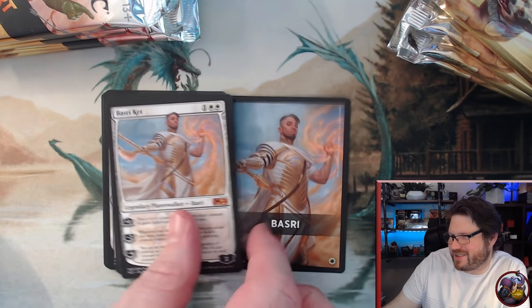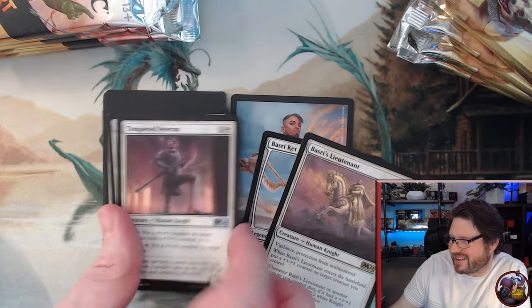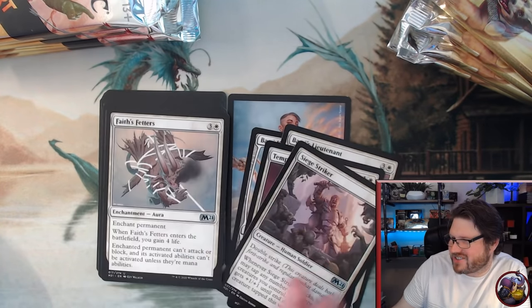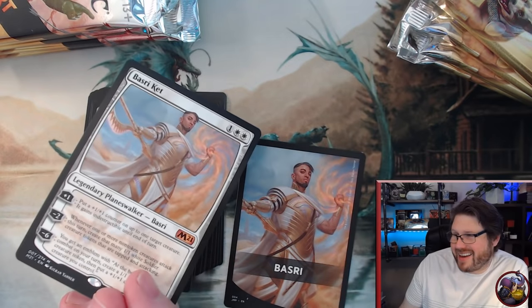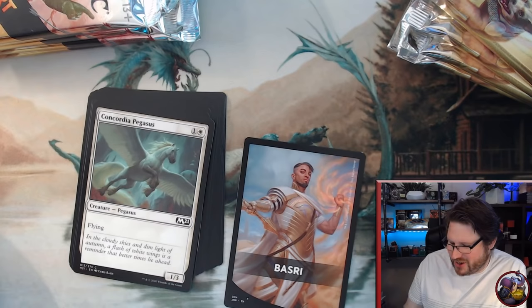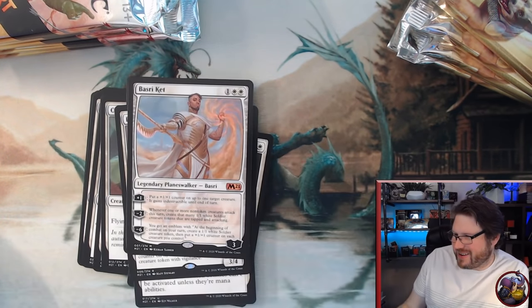Bosri just gives me a Bosri — I didn't know that. Love this card, very cheap but glad it's here. Siege Striker and Faith's Fetters as well. By the way, for a Mythic, Vosri is under $2, so it's definitely just going to go back into this set so we can play with him. He's going to be really fun.